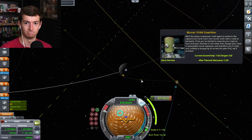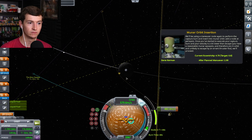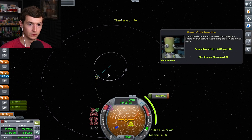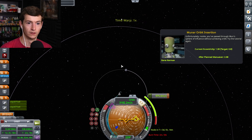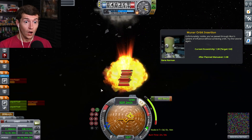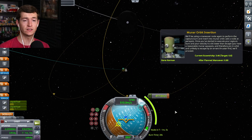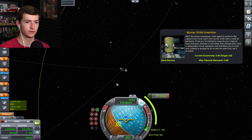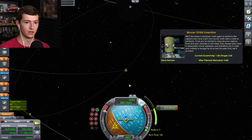That ain't gonna be enough, is it? I'm out of fuel. Out of fuel. You said I had enough — bitch, you said I had enough. Where did I end up? I just want to land on the Mun. I got enough fuel, I think, to perform this. Lines are doing stuff.